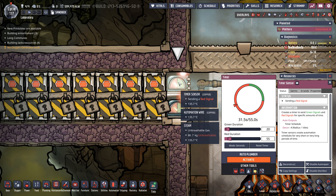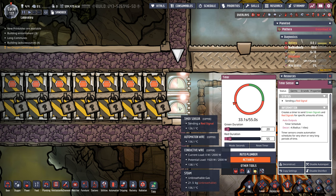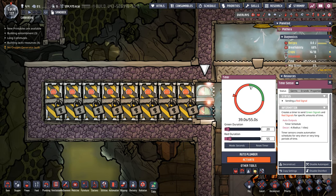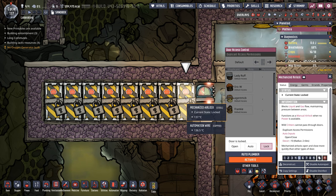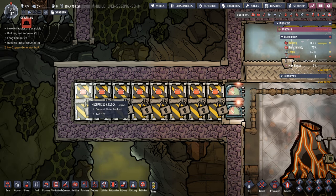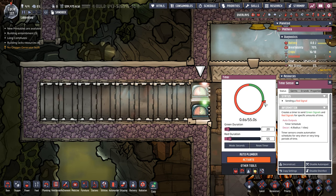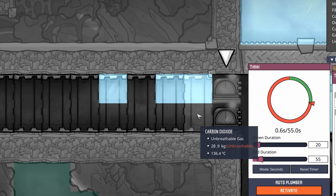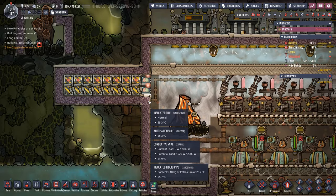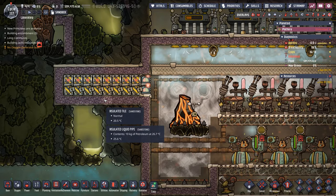Once you get both of them installed, you pause the game and reset the timers. The idea is all the doors open at the same time when the arrow gets to the green, but the first one shuts about five seconds sooner. That way it traps all the gas in here before the rest of the mechanized airlocks actually destroy it. Right now these doors are about to shut and we're about to destroy 28 kilos of pressure at the front and about 14 kilos at the back. It's a nice little system to keep all that gas pressure minimized.